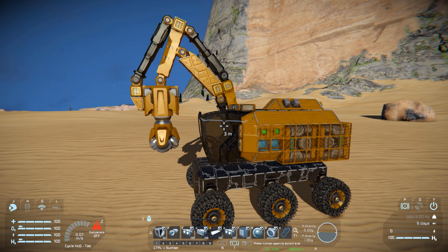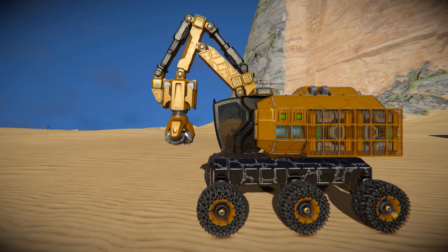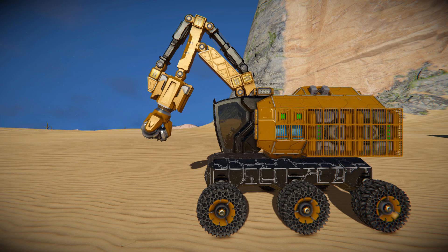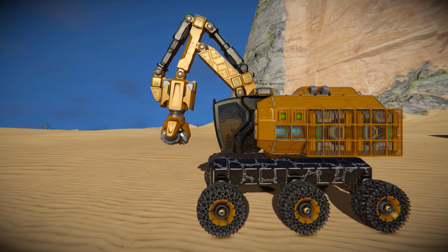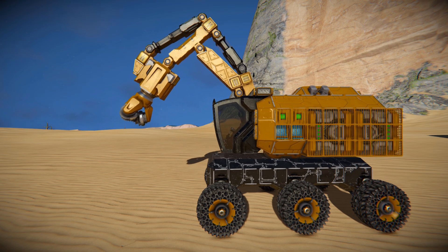Getting into the seat, we've got a few controls to go through. For the drilling arm, using the free camera: pressing number one on the numpad will retract the arm towards you, and pressing number seven on the numpad will extend it away. Pressing number three and number nine controls the tool retract and extend.